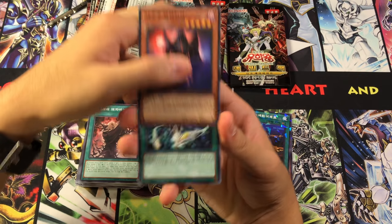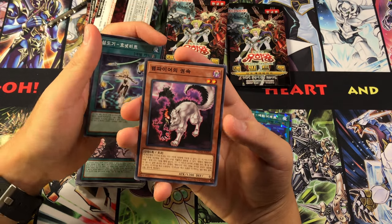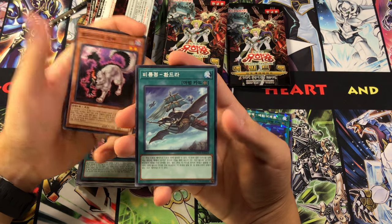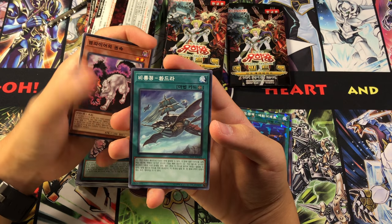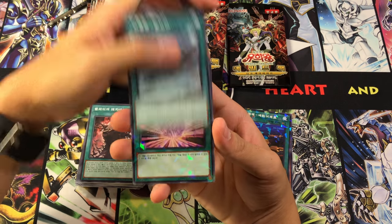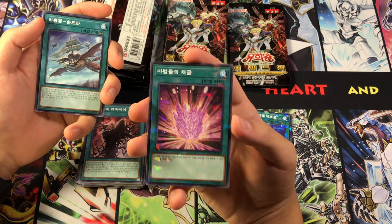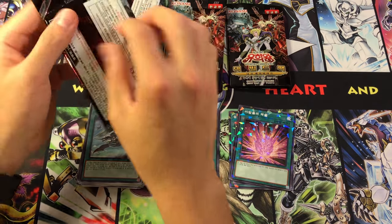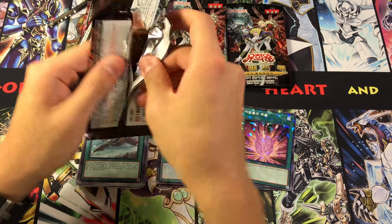Then we got another one of these vampires, got another Hornet Drones — of course it's limited in all territories right now. We got the wolf guy, we got Pandora — or Fandora, either way, in Korean it doesn't say Pandora at all. Then we got Magical Stone Excavation — this is funny, my brother wanted this just to play around with Empty Jars, so we'll go ahead and give it to him. It's a nice Shatterfoil version for that.